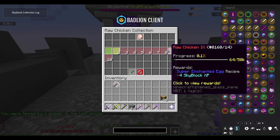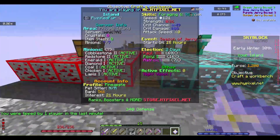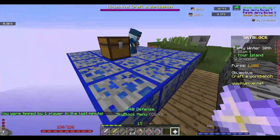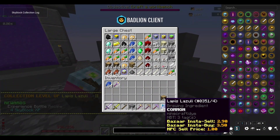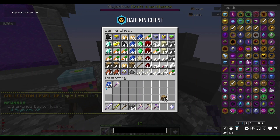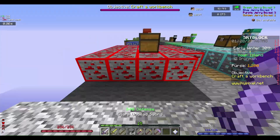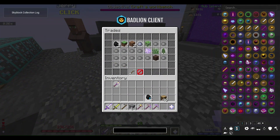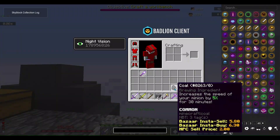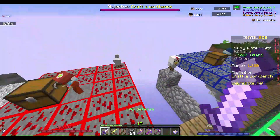The chicken minion is placed down. Even if you get enough eggs, the collection is not that easy to grind — we're only 2% of the way there. We need to do what we just did like a thousand more times. The lapis minion is full again, and my chest is also full. I'll just leave that offline since it's going to fill up anyway.